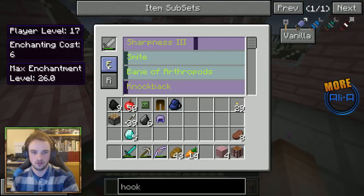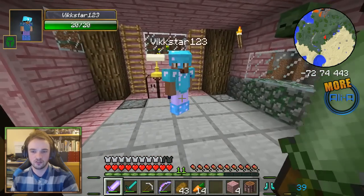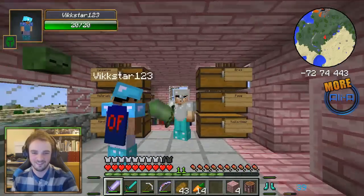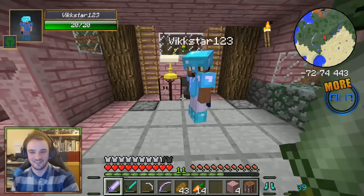If you open up your crafting thing and search — dude, look at this enchanted sword. It glows like green. That is actually really cool. What is it enchanted with? Just sharpness. That's real cool.